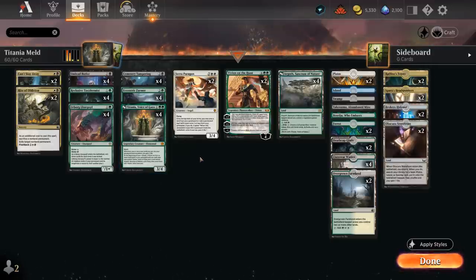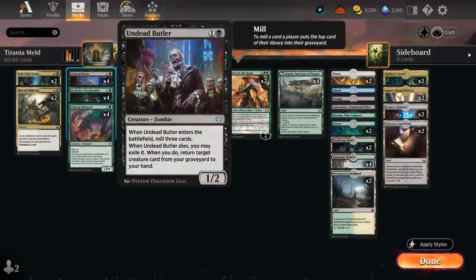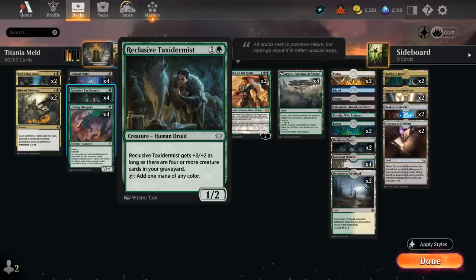At 2 drops we have Undead Butler, a 2-mana 1/2 that mills 3 cards when it enters the battlefield. When it dies, we may exile it and if we do, we get to return a target creature card from our graveyard to our hand — which can maybe get back Titania. Then we have 4 copies of Reclusive Taxidermist, a 1/2 that can tap to add 1 mana of any color and also gets +3/+2 — turning into a 4/4 as long as there are 4 or more creature cards in our graveyard.